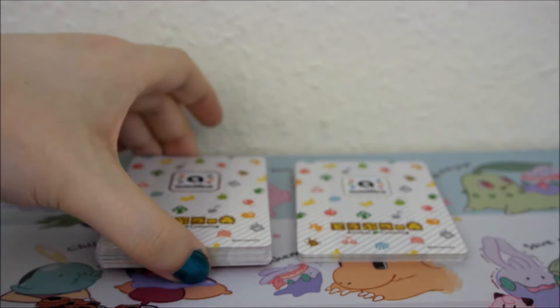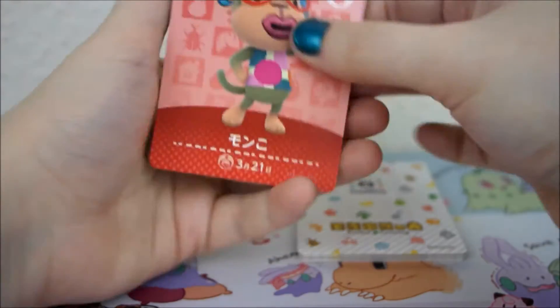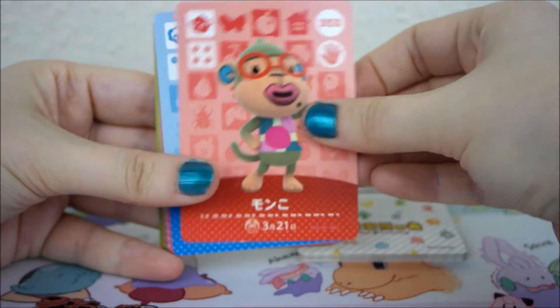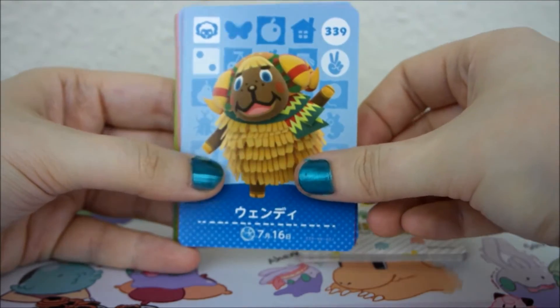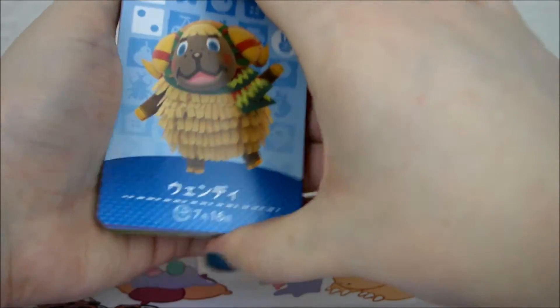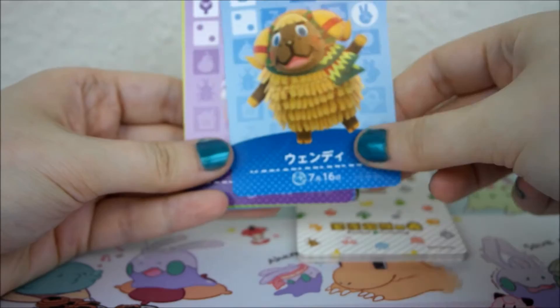Starting off with the villagers. We have Elise, Frita — the burger sheep. I love when people first start to realise, oh my god her head's a burger and oh my god her wool is fries.